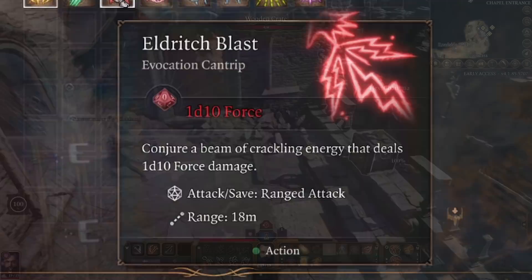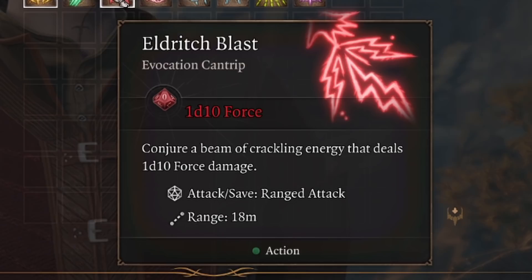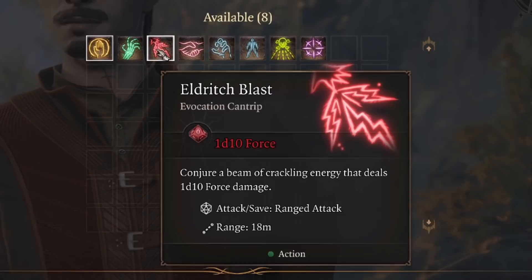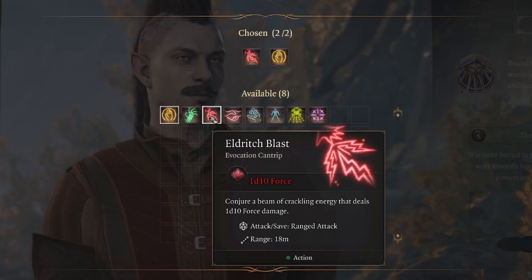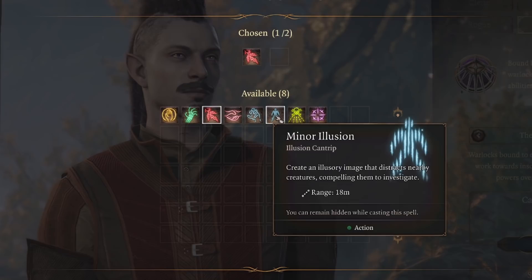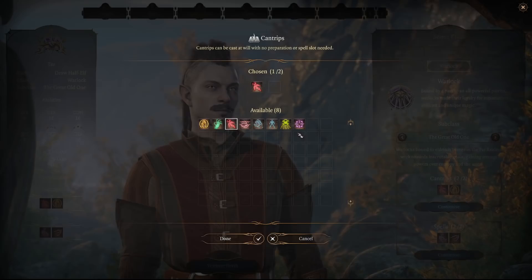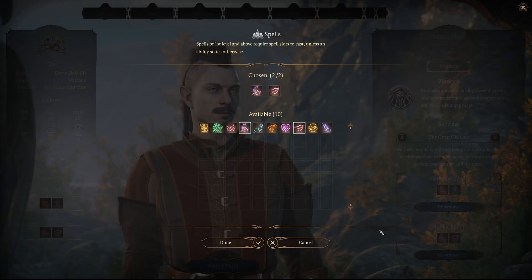When you first get Eldritch Blast, it deals 1d10 Force Damage. Force Damage is a great damage type as it is the least resisted. Eldritch Blast requires an attack roll, and your Charisma modifier of plus 3 will be added to that. When we reach level 2, you'll also be able to add your Charisma modifier to its damage as well as some other effects. For your other Cantrip, consider more utility-based options like Mage Hand, Minor Illusion, or maybe even Friends. I would not recommend taking True Strike though, because it requires concentration, and we need our concentration for something else which we will get to shortly.